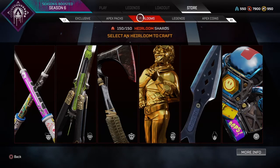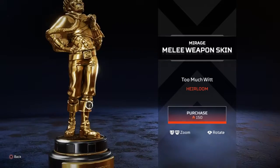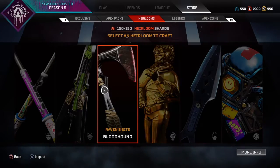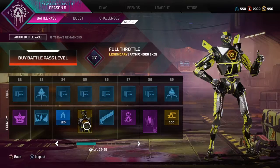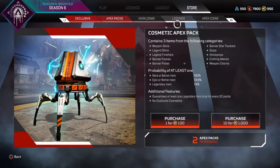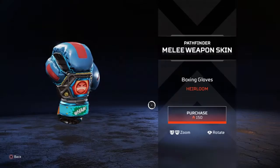150 and 150 guys — heirloom shards! So you know, it was either Pathfinder or Octane. I main Pathfinder, and I read a little bit more into the skin, so I'm gonna buy the Pathfinder heirloom right now guys. I think I can purchase it — yeah, it lets me. But first we're gonna open my next two Apex packs to see what they are.